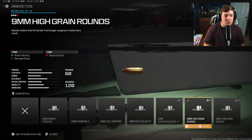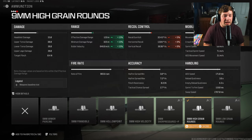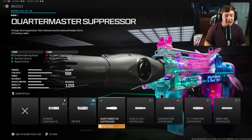For ammunition, I'm going with the High Grain Rounds. We did lose 20 to both bullet velocity and damage range by putting on the Revenger Kit, but the High Grain Rounds gain back 15 — it's the only way to increase damage range here and does a fantastic job. We are sacrificing some recoil control, but the next attachment takes care of that.